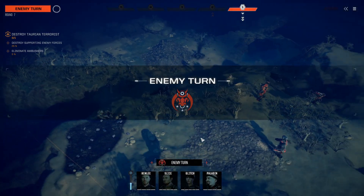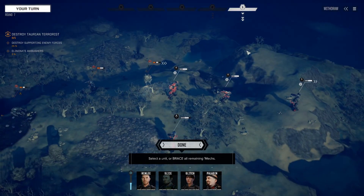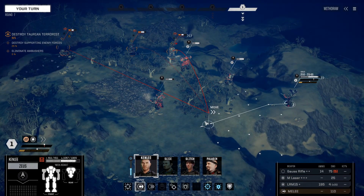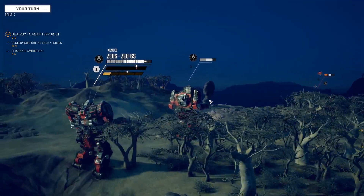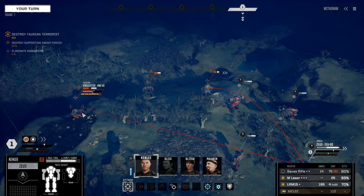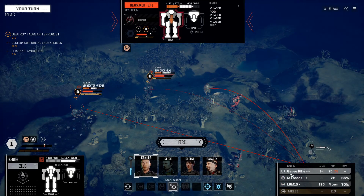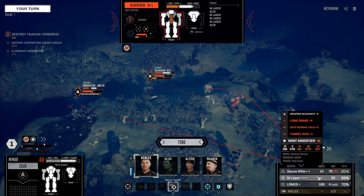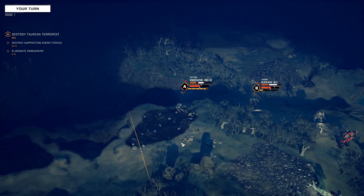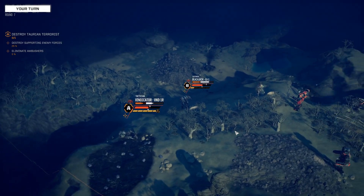Now the assaults are going to move against us. The Zeus - we do not want him to take damage. As badass as he is, he can't handle a whole lot of damage. 85% on the LRM to hit, and he's got a Gauss rifle shot for 80% - that makes sense. He's not going to generate a lot of heat so we'll throw in the extra medium laser to try and finish that thing off. Right arm destroyed - that's his PPC, so he's effectively neutered.